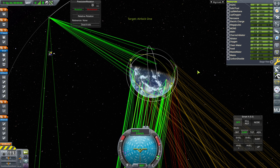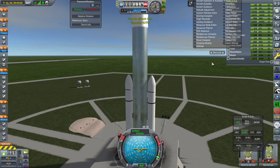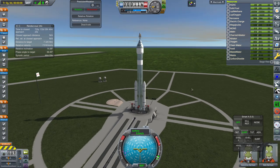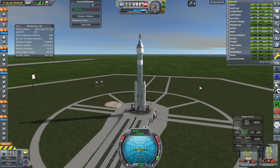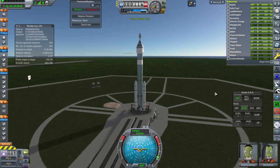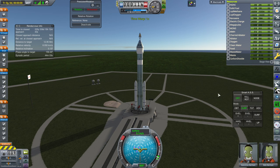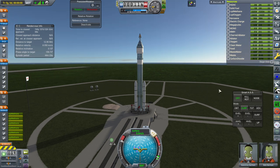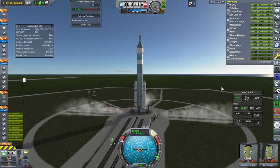Now we have comms. We do have the food, water, and oxygen despite it not being able to show it. Airlock 1 is our target - let's get the rendezvous info up. Not my preferred rendezvous window but we'll work with it. We'll have to wait a day. Throttle up, SAS on, ignition - we have six engines and launch.